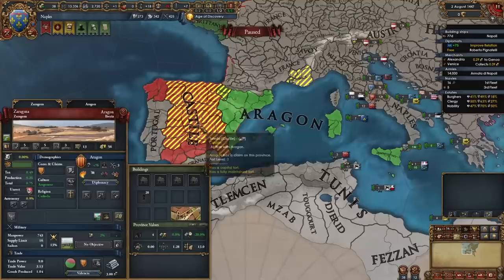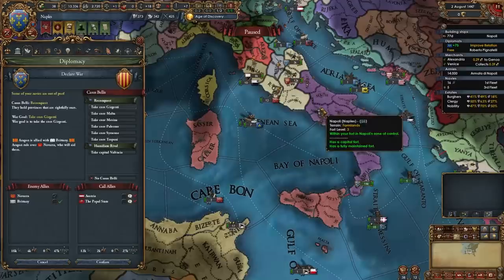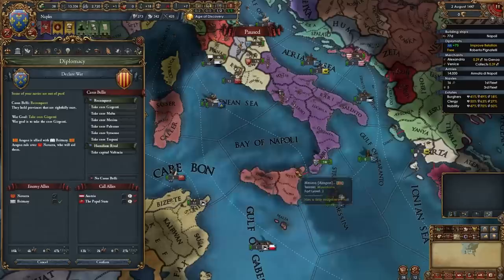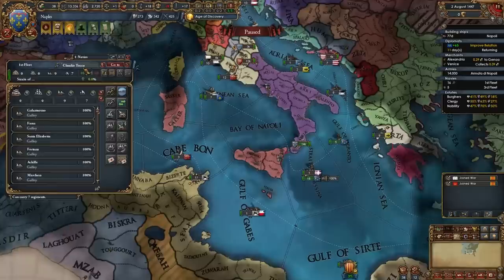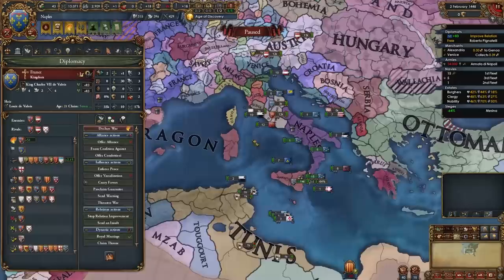In my case, Aragon has also been declared on by Castile, so Aragon is the easier nation to fight because they also don't want to fight Genoa and Venice. You can beat Aragon by yourself most of the time — just cross over to Sicily, siege it down, then wait for them to come up from the north and beat them in the mountains. So I'm going to declare on Aragon for the reconquest of Messina — your truce with Aragon expires in 1447. I'm going to declare on them without allies to show you guys that it is possible.